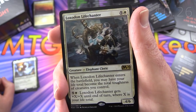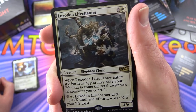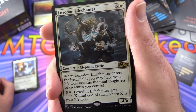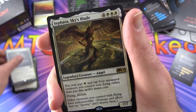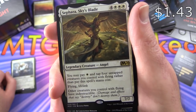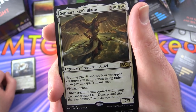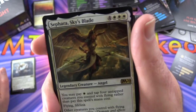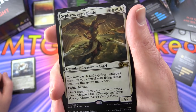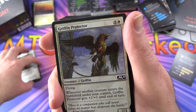Another rare - Loxodon Lifechanter, creature Elephant Cleric, 4/6 for 6. When it enters the battlefield, you may have your life total become the total toughness of creatures you control. For 5 and a white, it gets plus X/plus X until end of turn where X is your life total. Sephara, Sky's Blade - legendary creature Angel, 7/7 for 7 mana. You may pay white and tap 4 untapped creatures with flying rather than pay the mana cost. Other creatures you control with flying have indestructible - that will be tough to defeat.